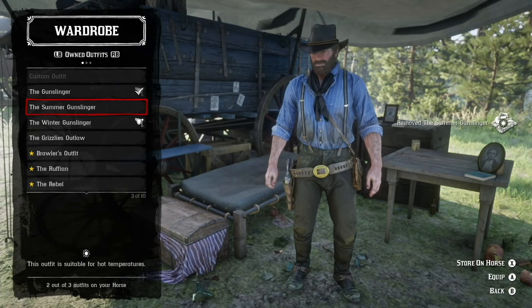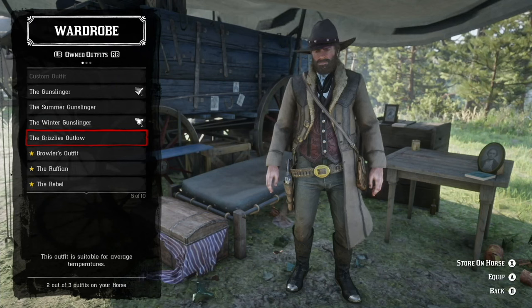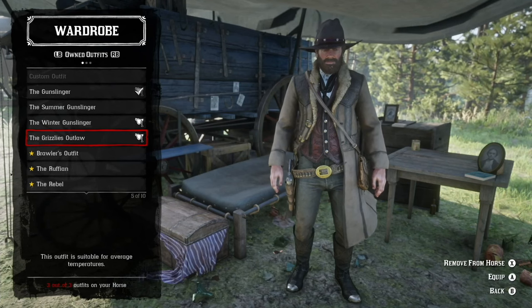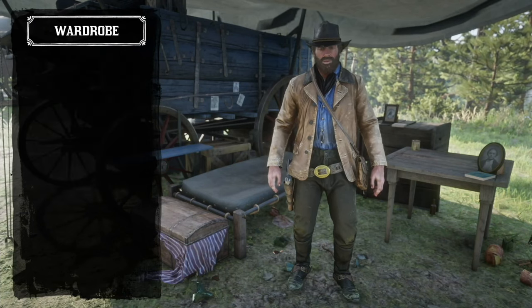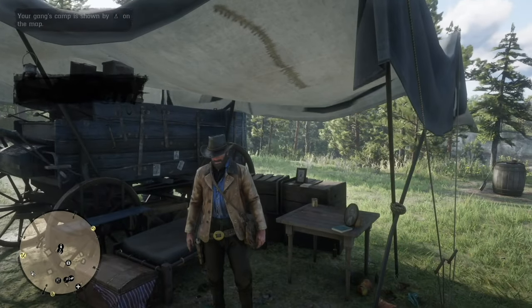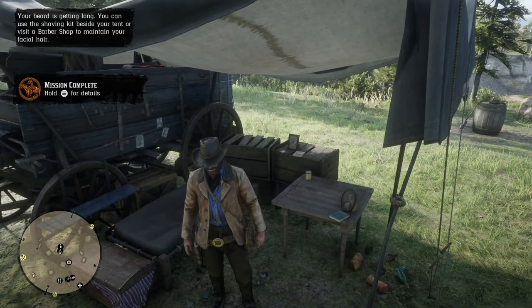Arthur should be average in weight and his horse should be fit. When Arthur eats, your horse eats. If you cook at the campfire, feed your horse. If you eat while riding — eating some baked beans, for example — feed your horse something. At least twice a day, feed your horse and feed Arthur.